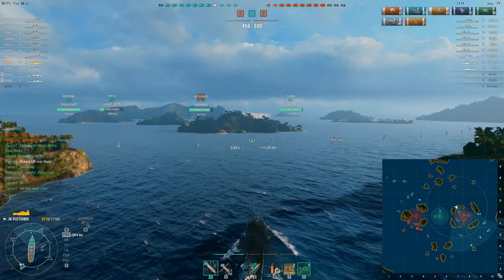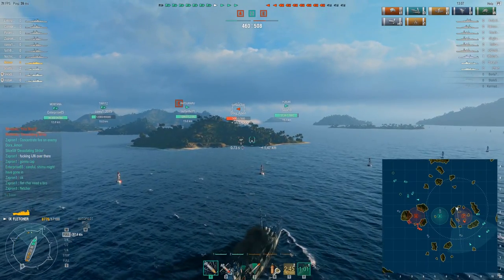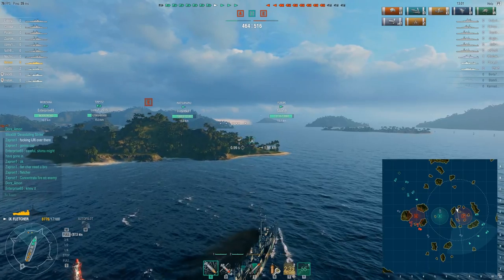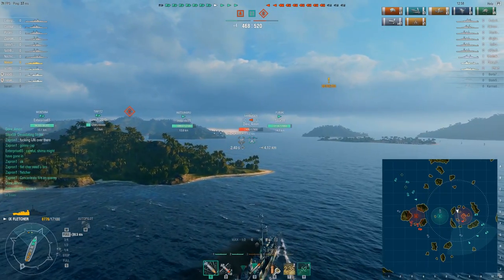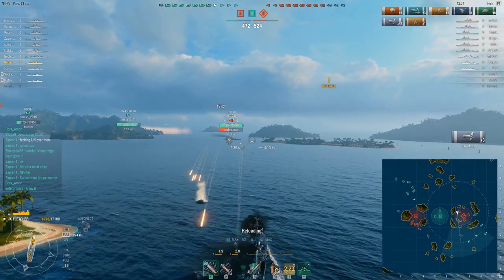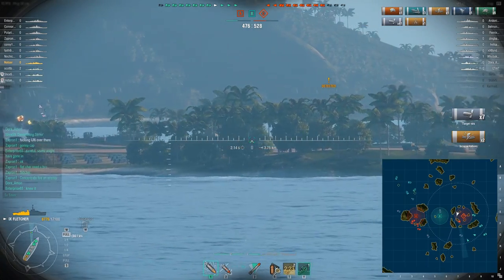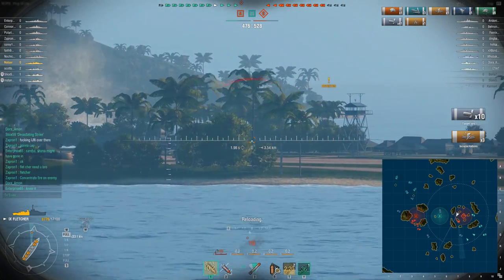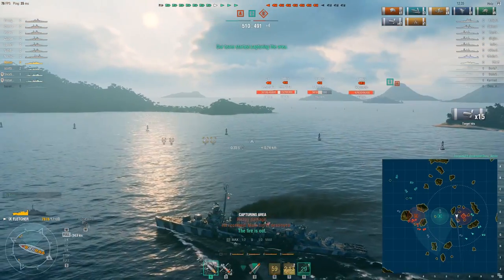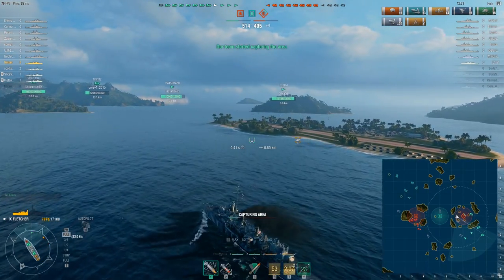It looks like the Montana, of all people, has volunteered to come in and capture C. And just as I feared, there's an enemy destroyer in here — it's a Shimakaze, tier 10 Japanese destroyer, and he's half health. I'm half health too. There's nothing I can really do; of course he's pointed right at me. So I'm trying to stay as neutral as I can — yes, I'm denying most of my guns, but I'm also denying an easy shot for him. He takes out one of the front guns, but the friendlies are able to help me kill him. I think he's the only one here.